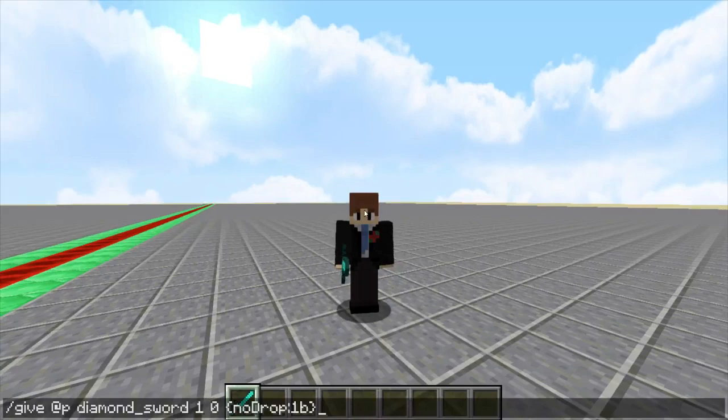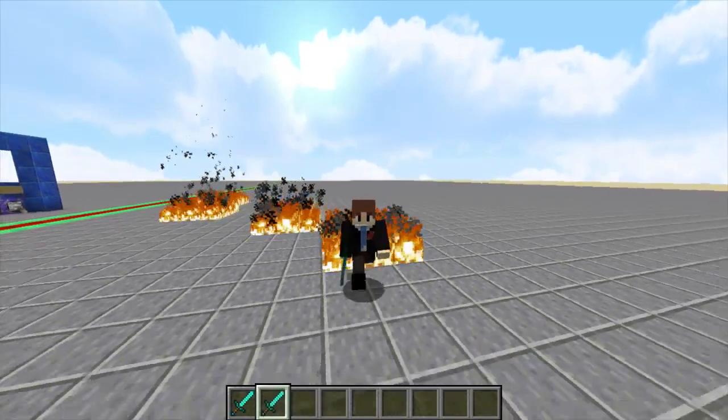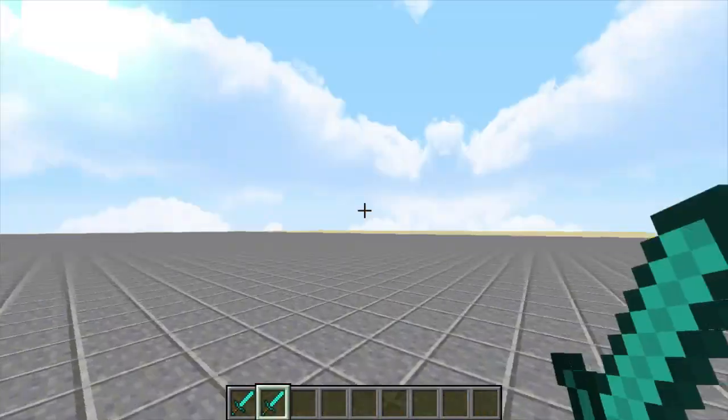Now we can actually give this a custom ability. Let's give ourselves a diamond sword with a tag of fire and also no drop. If I were to drop this sword now, fire gets dispelled. Let's switch to the other sword — nothing happens. But with the fire sword, I can drop fire. And it's awesome.